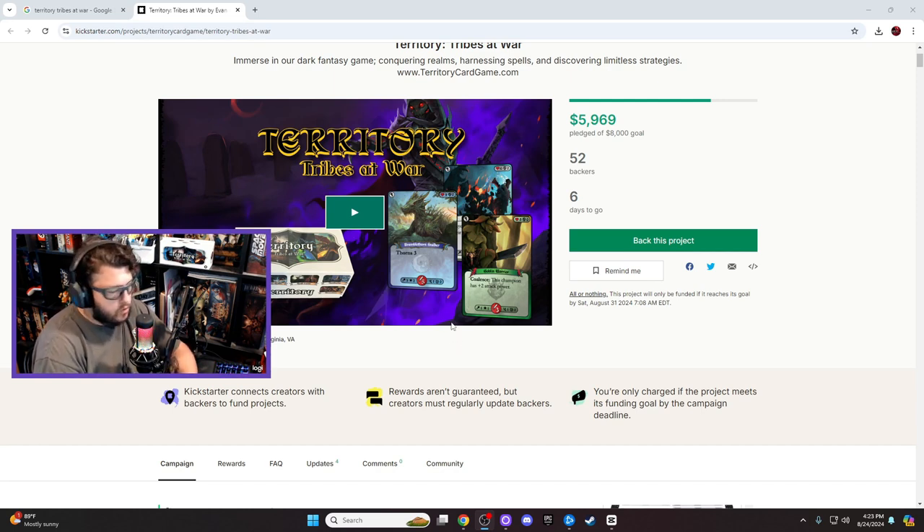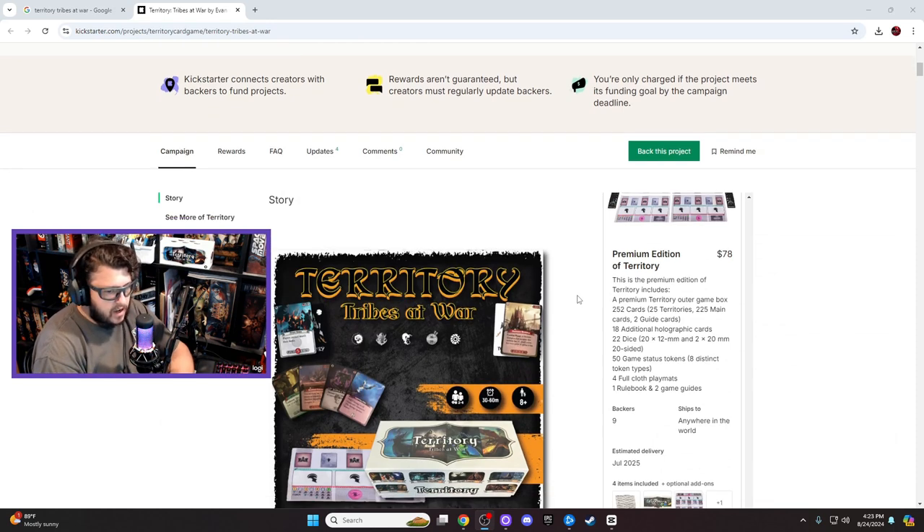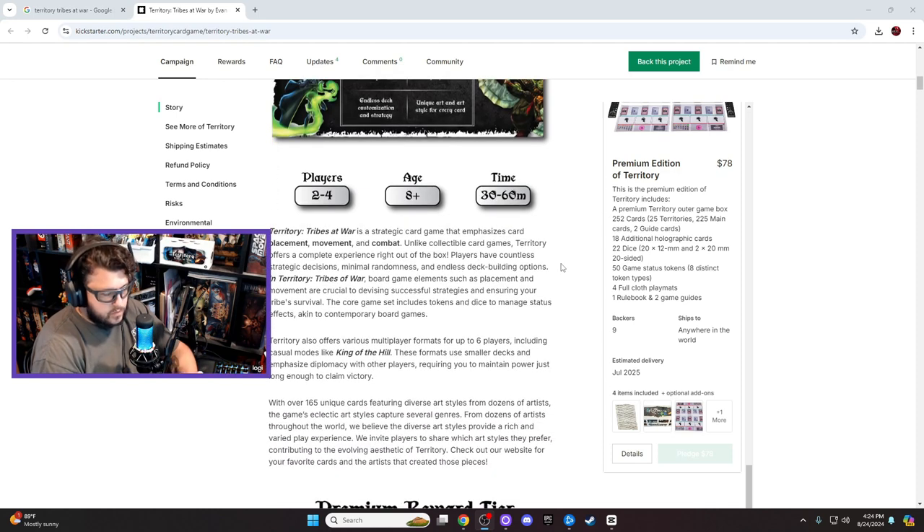The artwork is what really pulled me into this game, and that hit right on with the box art — all the cards look amazing. You can check it out on Kickstarter.com, which is the page I have pulled up right now. It's two to four players, ages eight and up, and the play time is 30 to 60 minutes. We went to about 60 minutes, and that was even while learning the rules on our first run through.